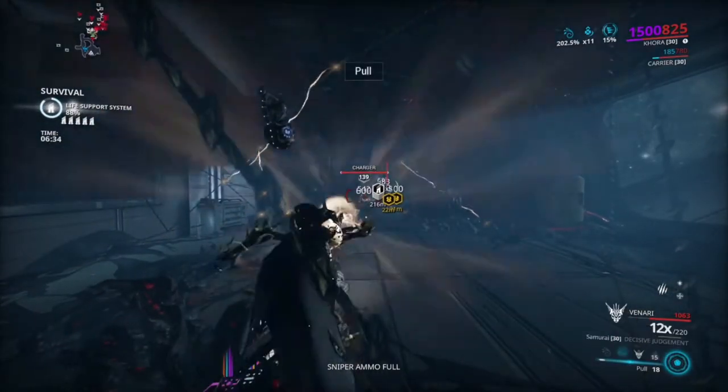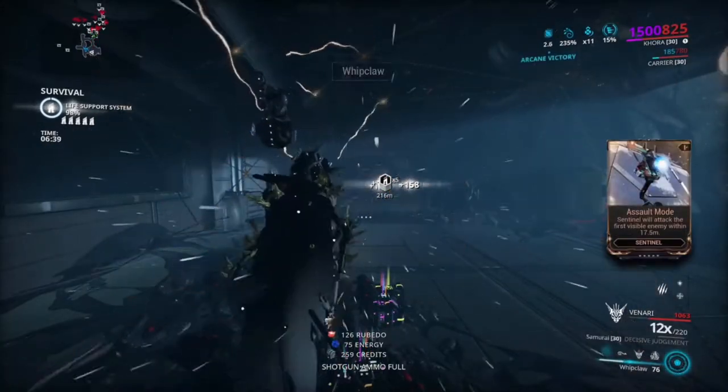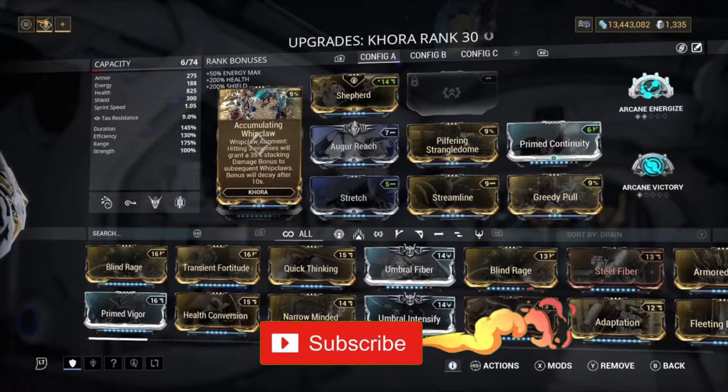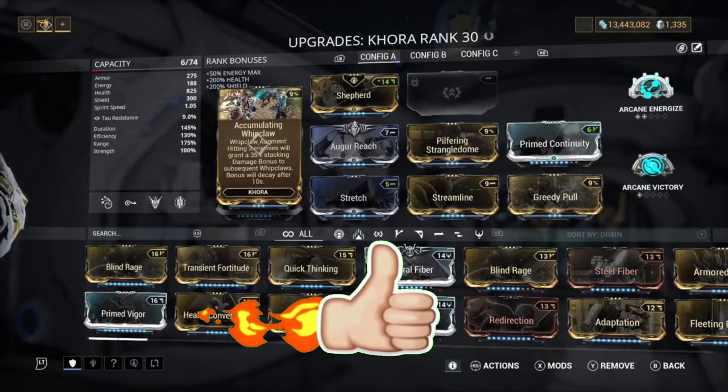For the build, we did use Accumulating Whip Claw just so we can get that extra damage, because we do want to have that damage especially against Steel Path. Now if you're not on Steel Path then maybe you don't need to have this, but if you are on Steel Path then this is a really good one to use.